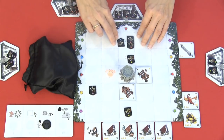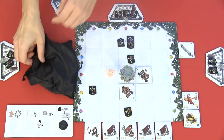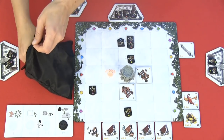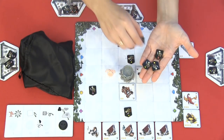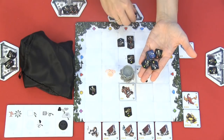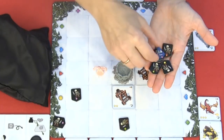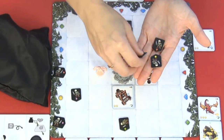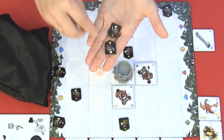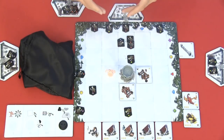After the third phase, all players have moved all of their skeletons, and we go to the fourth phase. Here all players draw three new skeletons from the bag, and we take the skeletons from our cemetery and place them all onto our board. So in the next round, we know where the skeletons will arrive from.